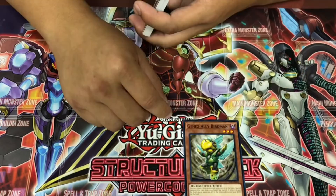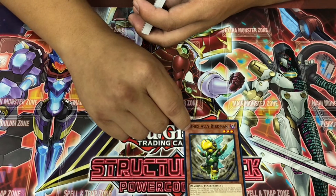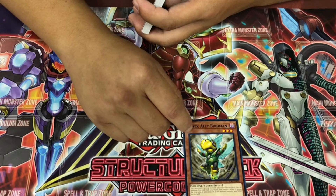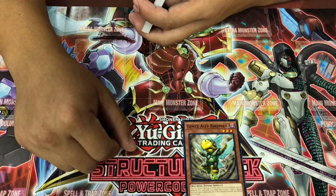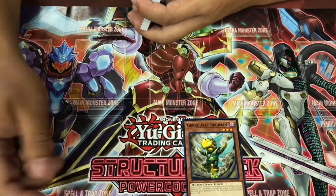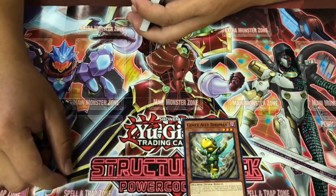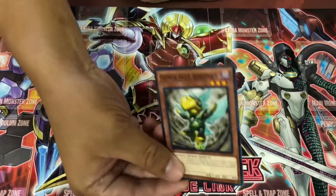GenX Ally Birdman — this card personally really shafted me in one of the tournaments. Have you seen the deck profiles of Sekka Burning Abyss by AJ? He used this to bring the Black Luster Soldier Envoy back to hand to resummon again and then attack me for 6k plus damage — which is just, bravo, bravo. So definitely pick up one of these.